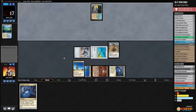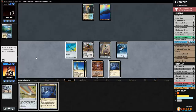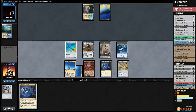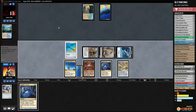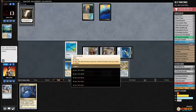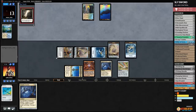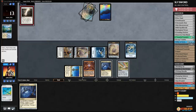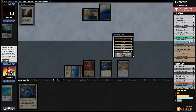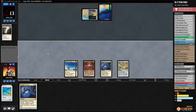Visions ticking down — we're on the token beatdown plan. We sac Memnite to make two tokens. Opponent taps out and passes. We play Chromatic Star, attack, and hit our opponent down to 13. Ancestral Vision resolves — an incredible lucky flip for a control deck! That's insane. Opponent goes to 7 cards in hand. We play another Thopter Foundry — opponent has Spell Snare for it. We pass and Ancestral Vision comes off suspend next turn. Jace hits the board — opponent has the full package.